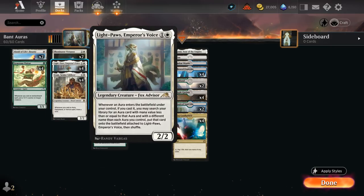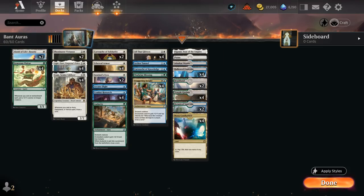Including Light Paws, Emperor's Voice — a 2-mana 2/2 legendary creature. Whenever an aura enters the battlefield under our control, if we cast it, we may search our library for an aura with the same mana value or less and attach it to Light Paws, although that aura has to have a different name than any other aura on the battlefield. So that's why it's important to have a couple one-offs to search up with Light Paws' ability, which we'll see later.